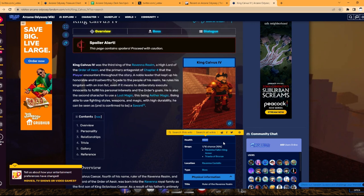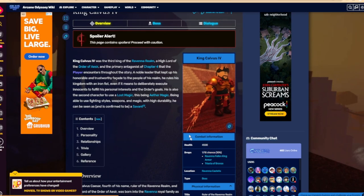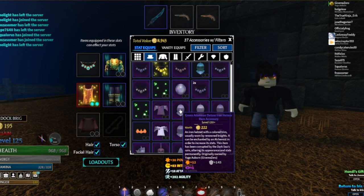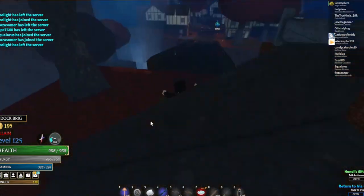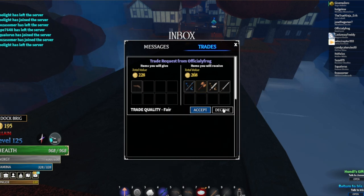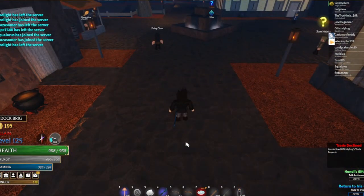Even if you can one-shot King, you can kill Elias faster, and King's drop chance is 1 in 10, meaning you'll take longer to get his items. Also, Elias's accessories — the cape and mask — recently got buffed from uncommon to rare, so they're actually viable for both late game and early game now.